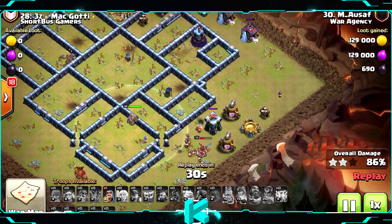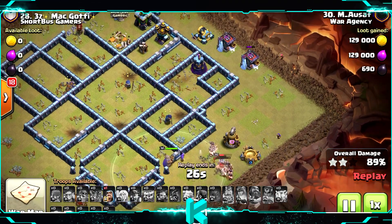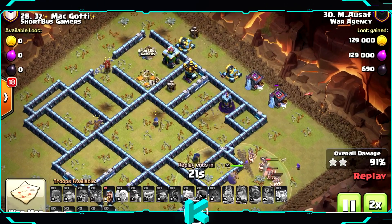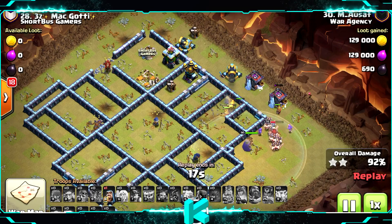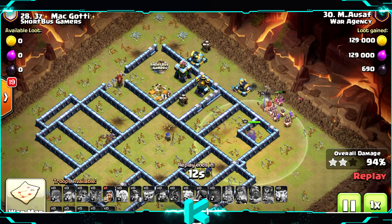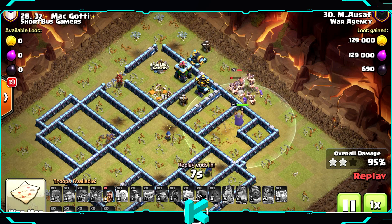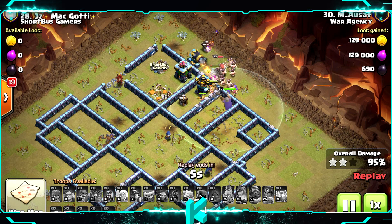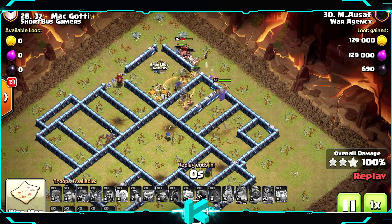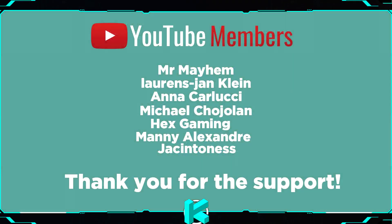It'll probably take a few rounds to practice, but this strategy can three-star any base in wars — you just need to find the right ones. If all the infernos are on single mode it's the best, as miners stay alive longer. The king with the remaining barbarians can take everything — just one archer tower and one cannon left. Great and easy attack strategy. Get to know the troops and how they work. Thanks for watching, see you on the next one!